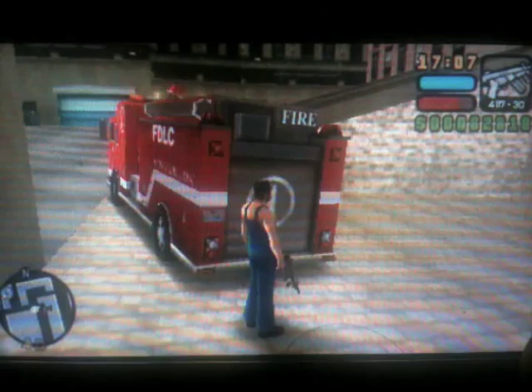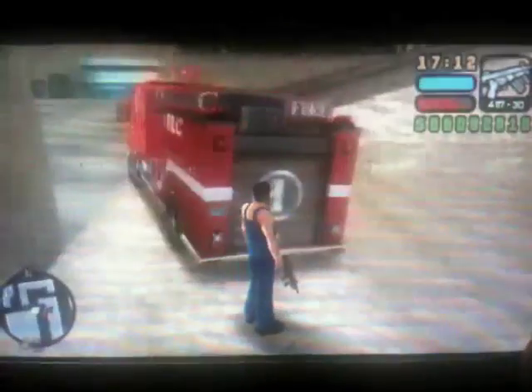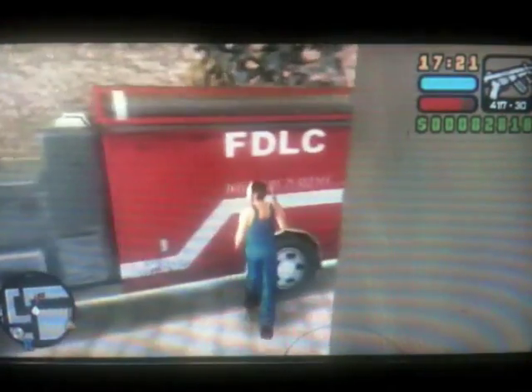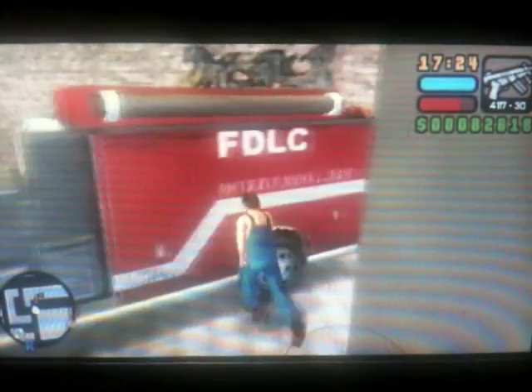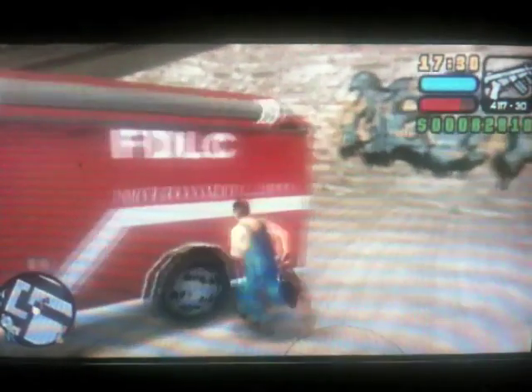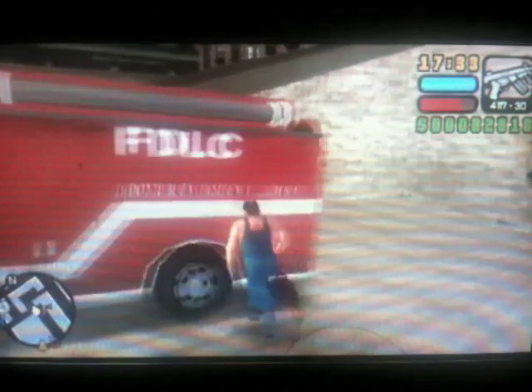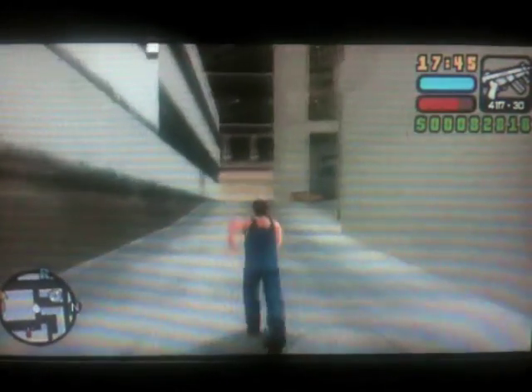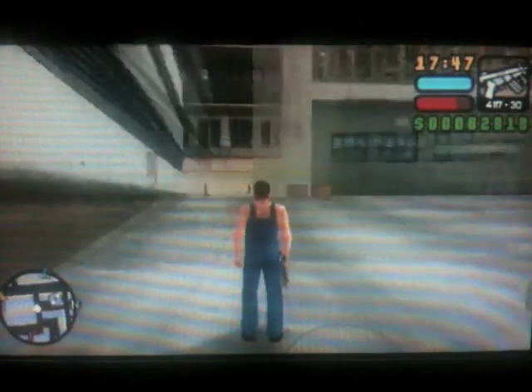Right guys, just reminding you: I pushed the firetruck all the way down that long alley. When you're here, you need to push the firetruck up there — that's where your garage will be. So push the firetruck around like this. When the firetruck's pointing the right way, simply push it up this hill, and then bingo — there's the garage.